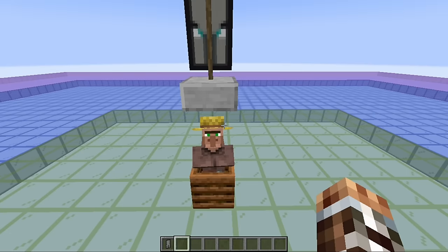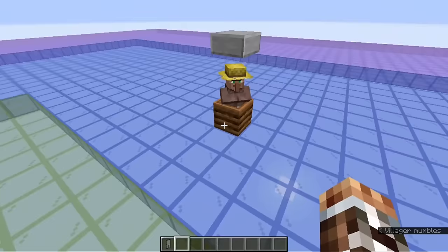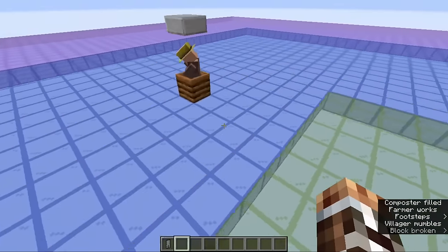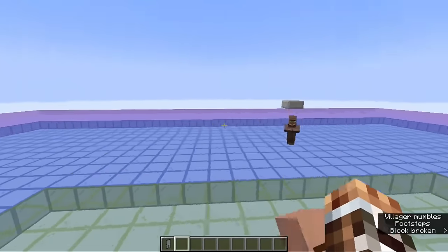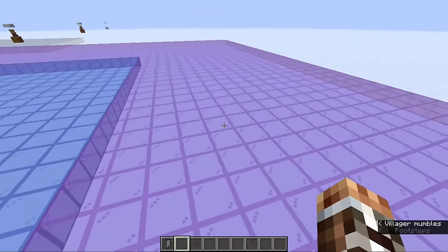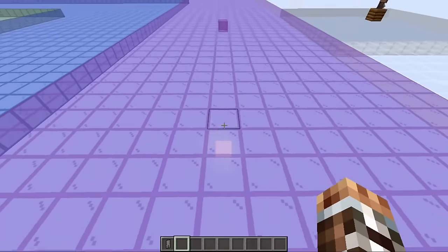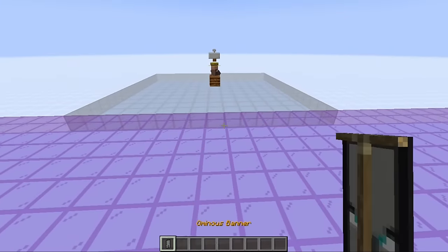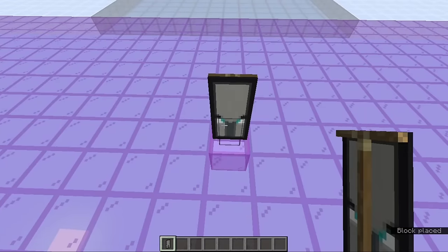A raid center must have a village point of interest in the 3x3x3 sub-chunk space around it in order for the raid to be sustained. The shifting of a raid center is based on the game mechanic where, if the game can no longer find a point of interest around the raid center, it will search the 5x5x5 sub-chunk space around the raid center for a sub-chunk that does have a point of interest within the 3x3x3 sub-chunk space around it. If one is found, the game moves the raid center to the middle of that sub-chunk at the x, y, and z sub-chunk position of 8, 8, 8.